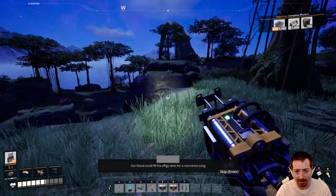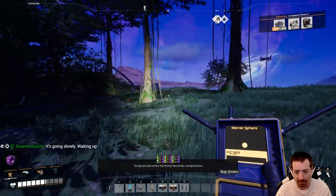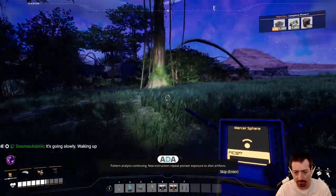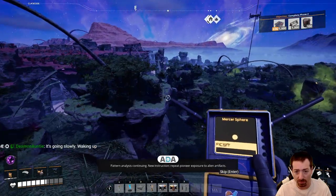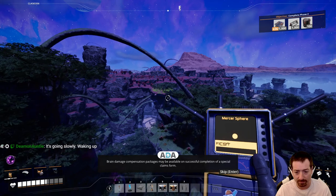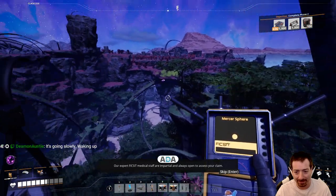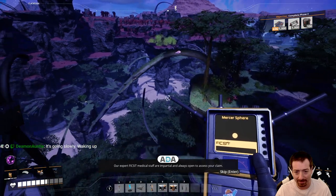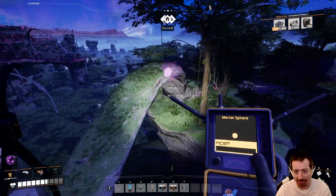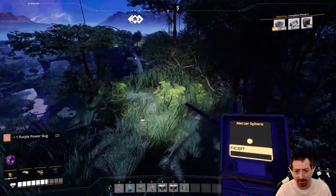Our hunt could fill the effigy veins. Scripture becomes harmony, becomes composition — defile our temple and the threads will sew the windows open. Pattern analysis continuing. New instruction — repeat pioneer exposure to alien artifacts. Brain damage compensation packages may be available on successful completion of a special claims form. Our expert fix-it medical staff are impartial and always open to assess your claim. I'll grab another power slug here. And I found some more SAM ore — I think that was in between when I paused.